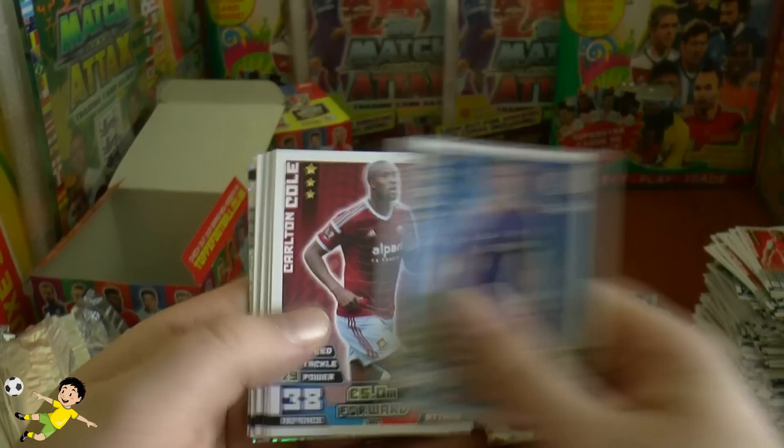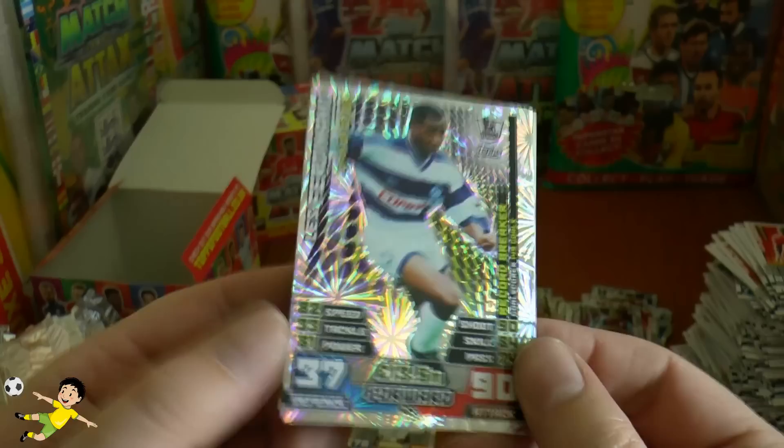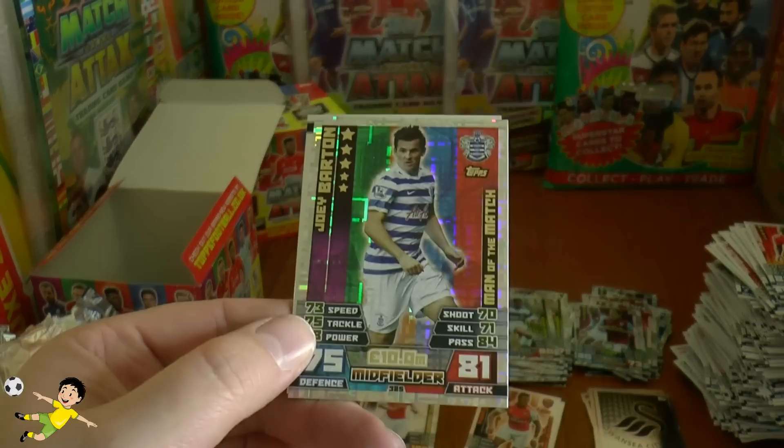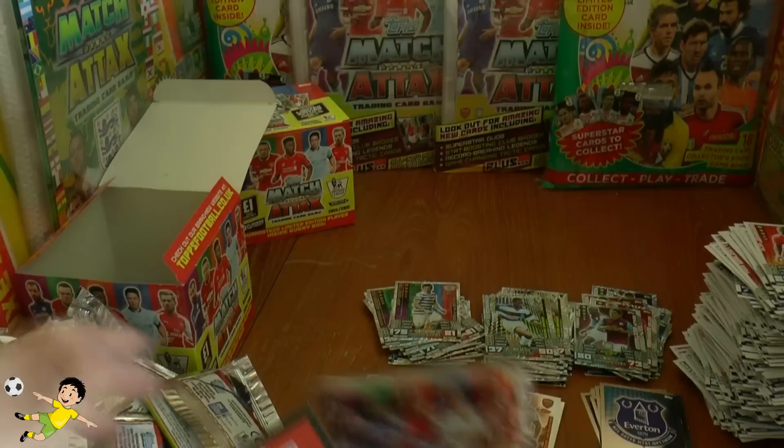Pack forty with three inserts again: Cahill, Carlton Cole, Bentaleb, Naismith, Tioté, Glenn Johnson. Record breaker is Les Ferdinand — now in the Spurs coaching staff. Man of the Match is Joey Barton. Pack completed with the Everton logo card — a fantastic team managed by the superb Roberto Martinez.